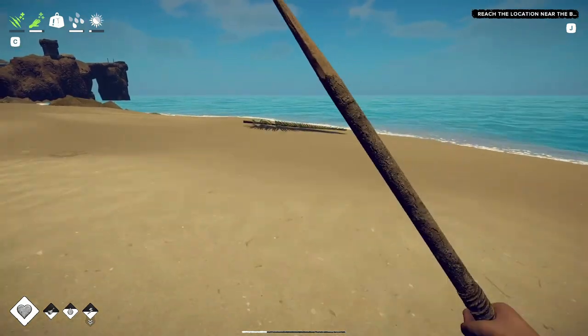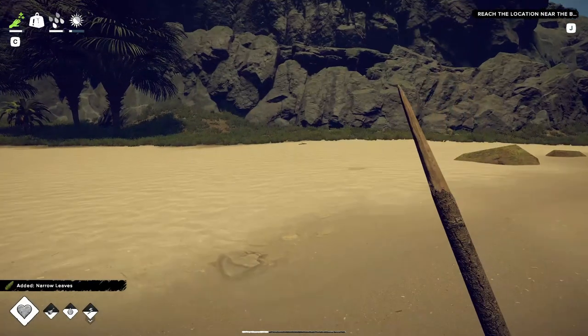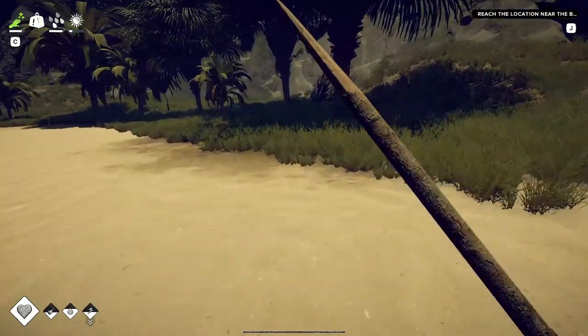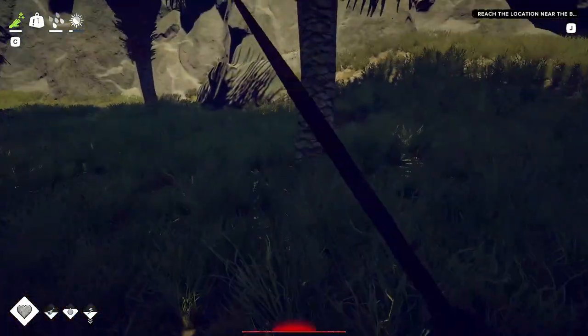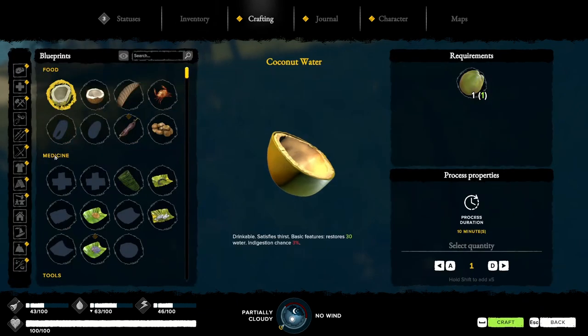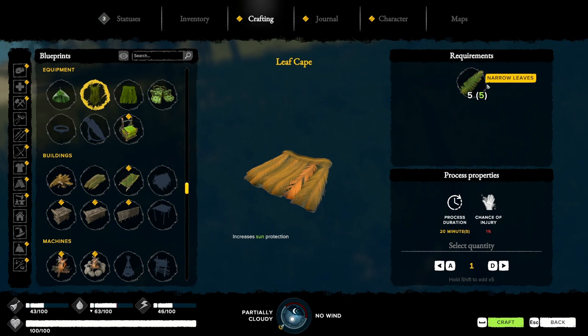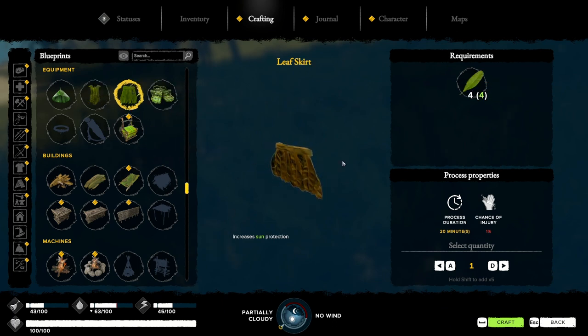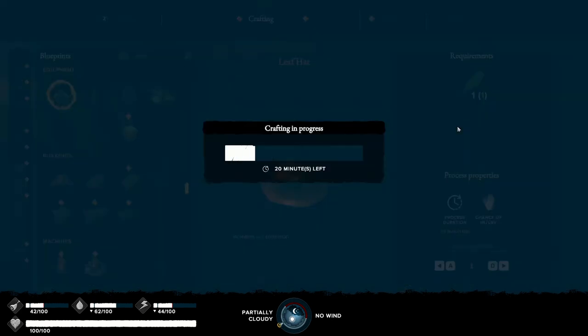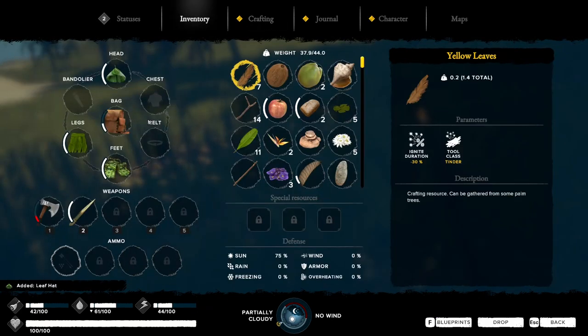I'm over-encumbered now. If you look at the top left you'll see the weight there. Let me go into the shade and see what I can get rid of — is it because I'm wet? I didn't think I was too heavy, but I am picking up every leaf. Let's make some clothes. I got a lot of these — let's make a skirt. I got my skirt on, my sandals. I went to my hat — I never built it. Crafting, equipment, leaf hat — let's get that on. Necessary. That looks good. We're underweight now, we should be good.